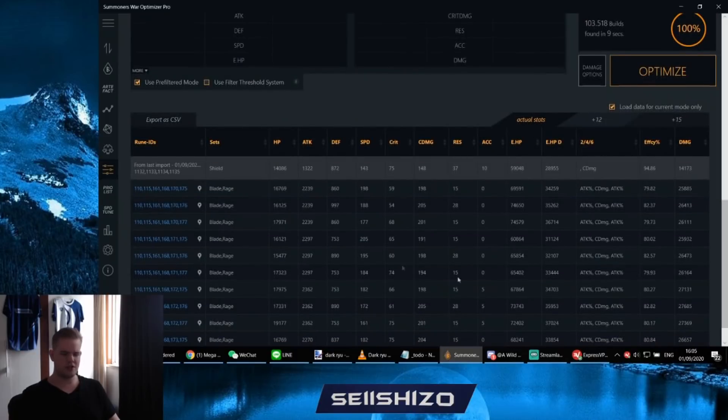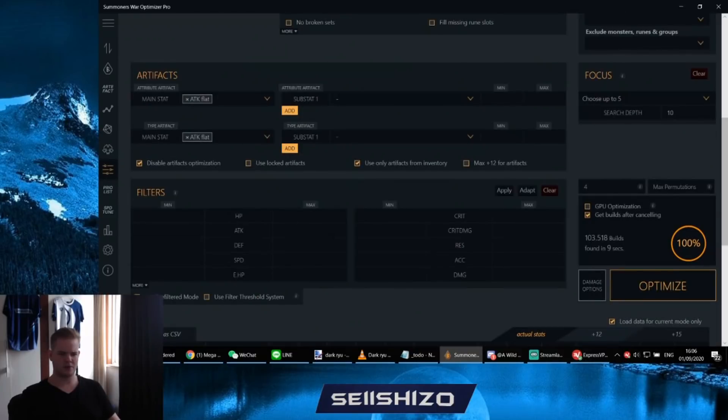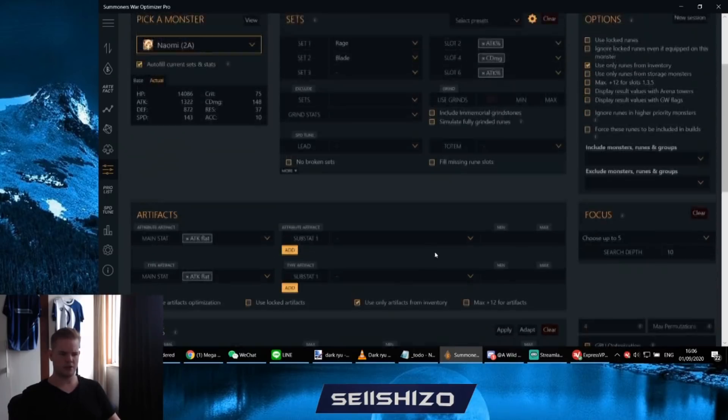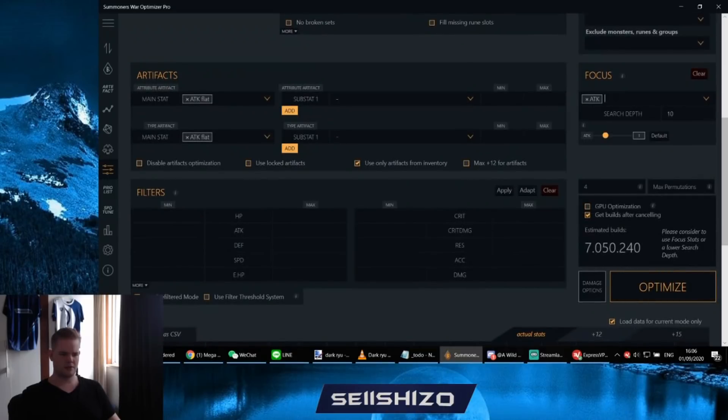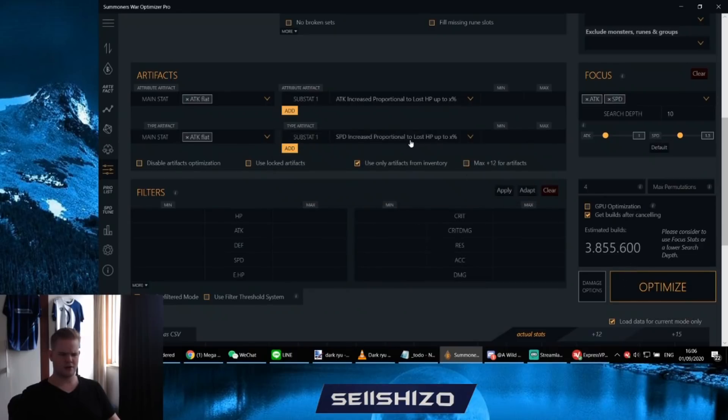That took about nine seconds to get builds. Let's do damage calculations as well — chain punch, times two, crit always, defense buff — okay, go again. It takes about nine seconds to find the builds. In this case you don't see artifact efficiency in the results yet because there's not that much space, and some other display options are still being worked out, like possibly removing the effective HP display since not many people use it.